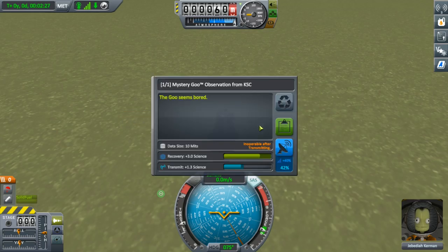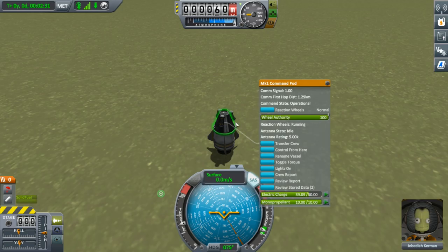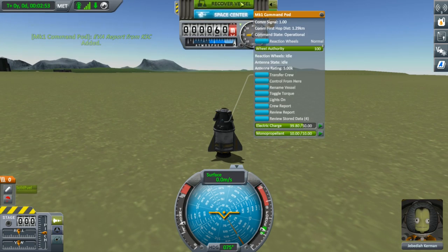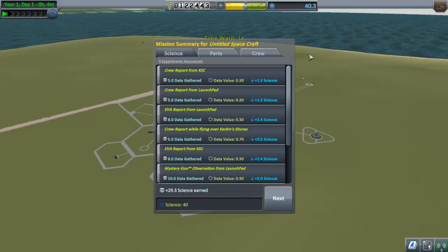Once landed, run another goo experiment, click EVA and do a report, and then take and store the experiments. Board the pod, do one more crew report, and then hover at the top of the screen and click recover your vessel. You should have gained around 30 science that you can invest into continuing your adventures in space, and will also have made money from completing the missions that you accepted earlier.